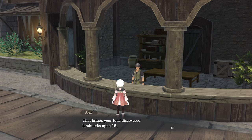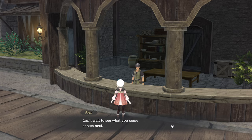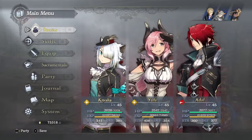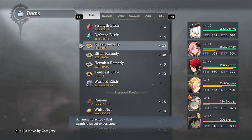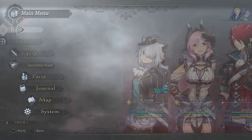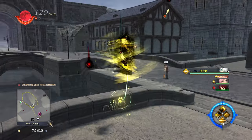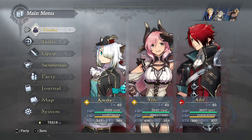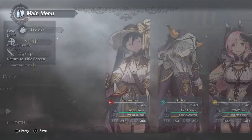15 is a multiple of 3. Warlord Elixir — I probably should have gotten this before fighting the boss. Almost a full circle? Not really. I've done all I could for this chapter, so let's make a save and continue.